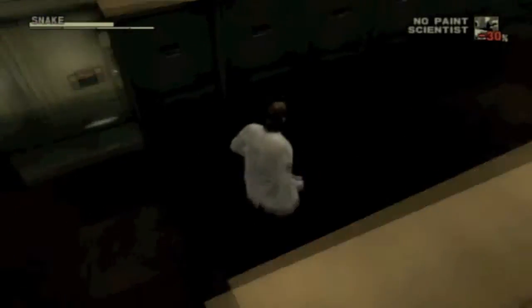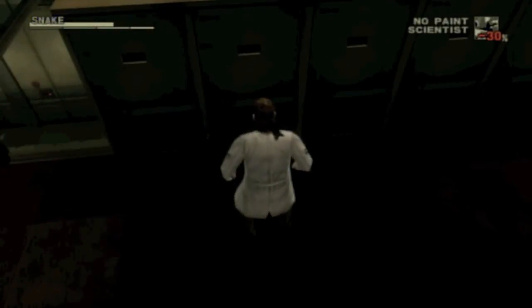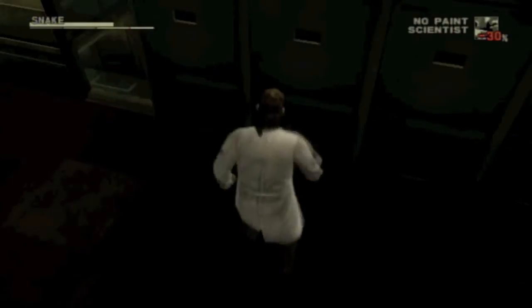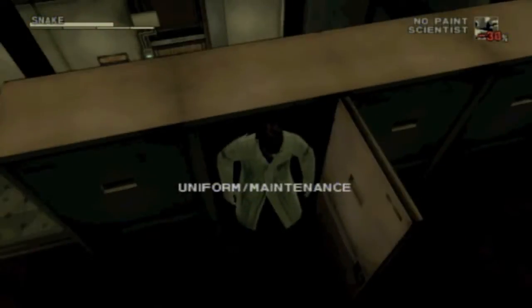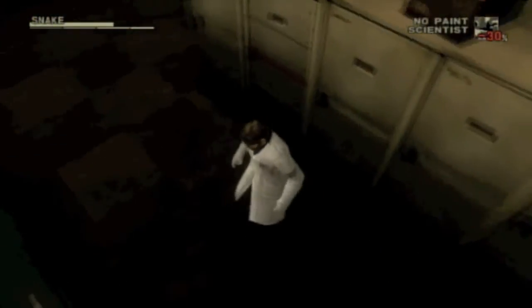And then you're going to go right here — I'm going to hit it, and I'm going to zoom in on it. And this is where you get the uniform maintenance suit, so you can go through the hangar easier.